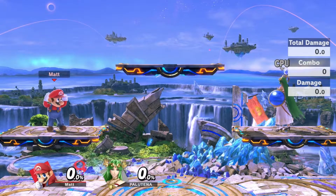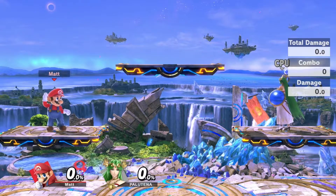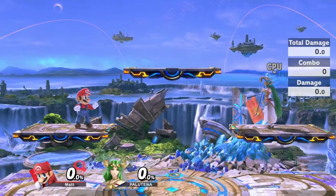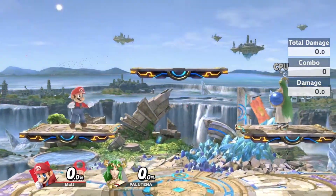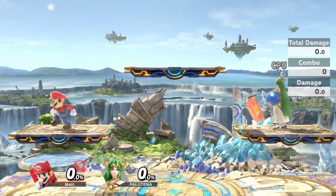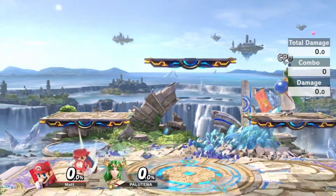The issue with just fastfalling down is it's very predictable. You might want to mix it up, or you might want different positions from which to punish. So if your opponent waits for you, or someone is positioned right here — that's what Isai dropping is about: being able to turn to whatever position you want and drop down to the left or right.